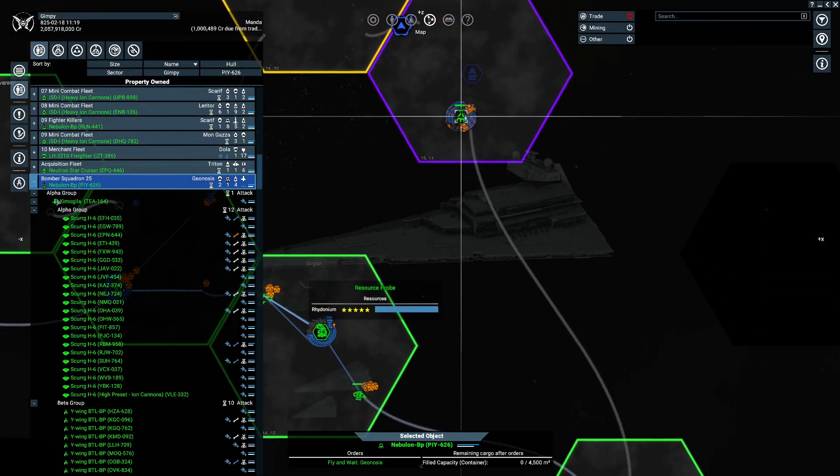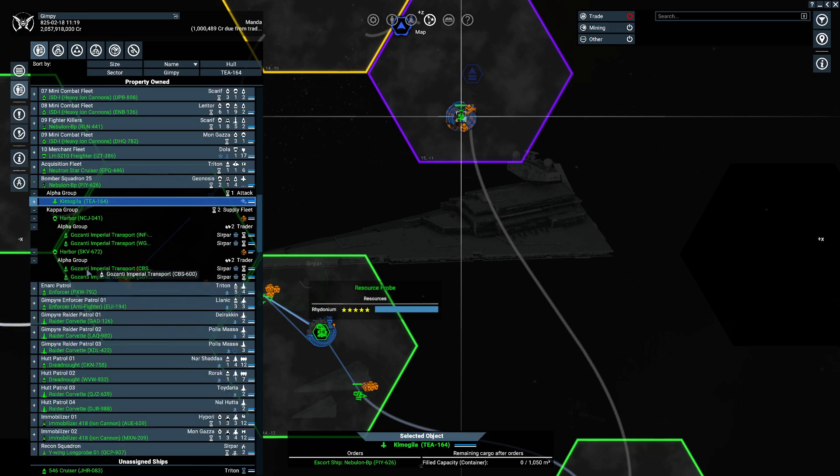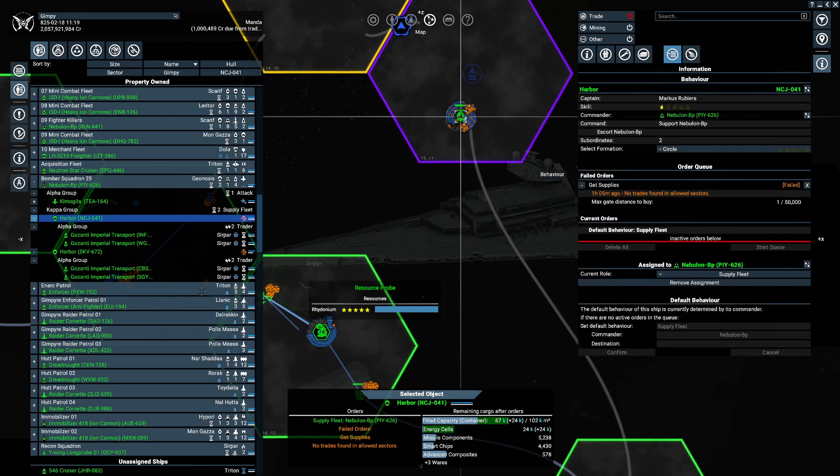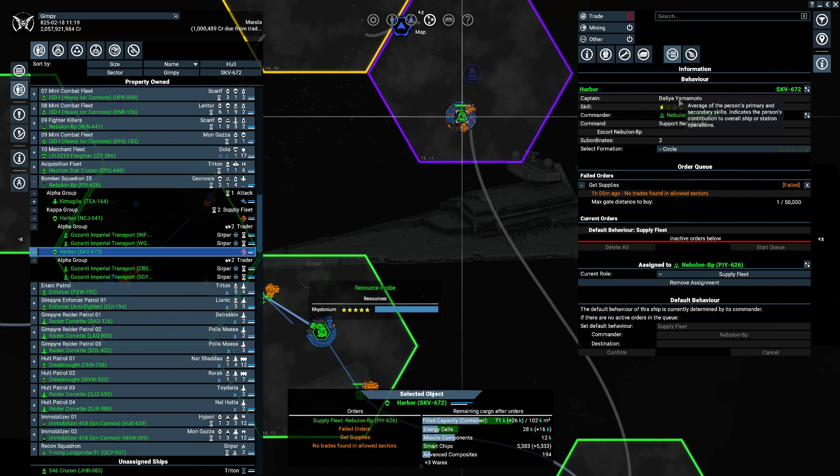Get our captains and our harbors, see if they can get resources somewhat close. We can have that nice big one - stars for their skill, which means they got crappy range.